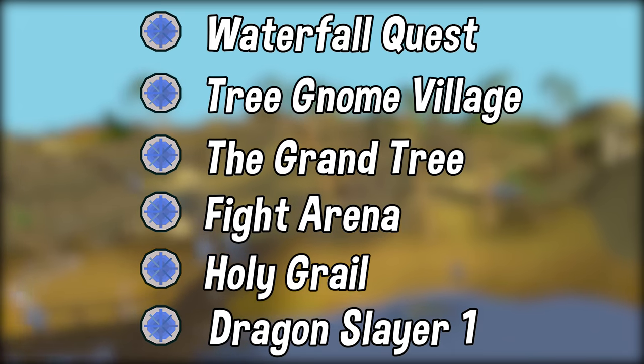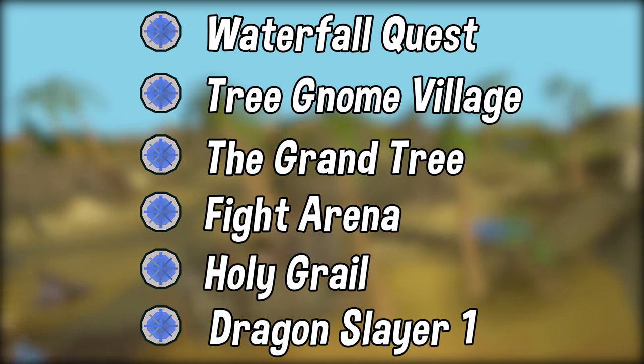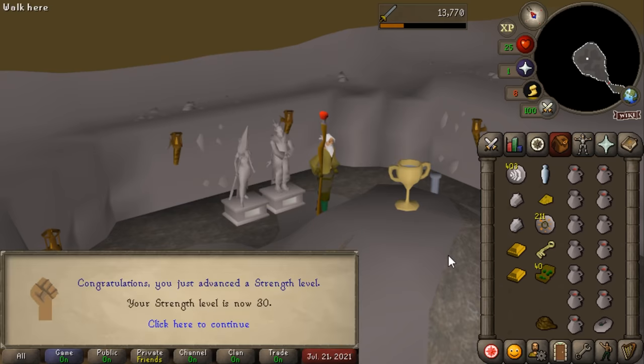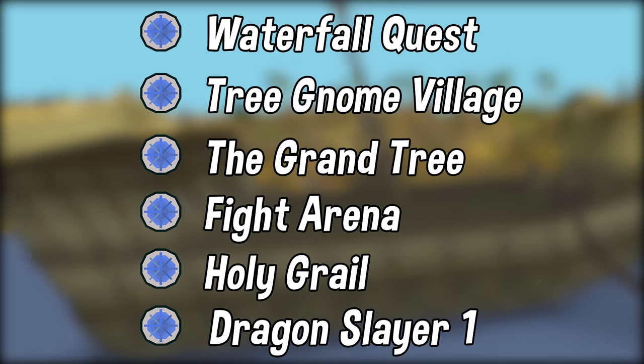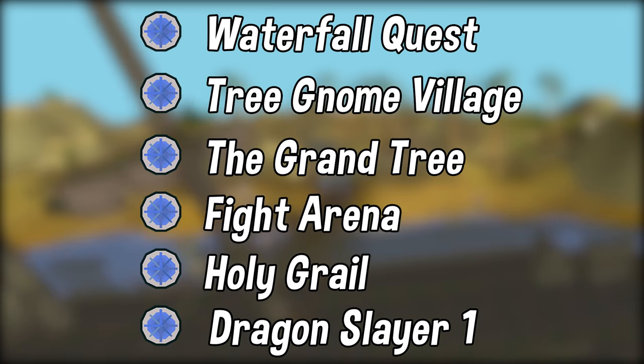The quests I would highly recommend getting done early are the Waterfall Quest. If you complete Waterfall Quest right from level 1, which is easily doable, that will immediately bump you up from level 1 to 30 Attack and Strength, which will 100% be much quicker than training manually. Other important quests to get done early are Tree Gnome Village, which gives you a big experience reward in Attack as well as access to the Spirit Tree system.